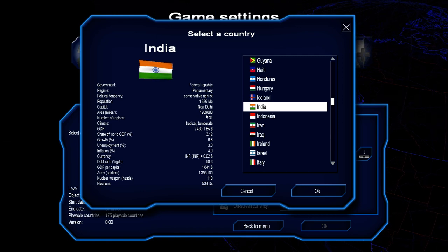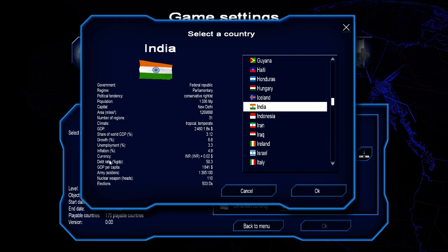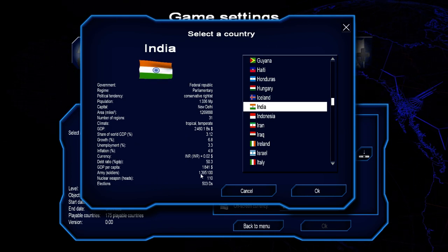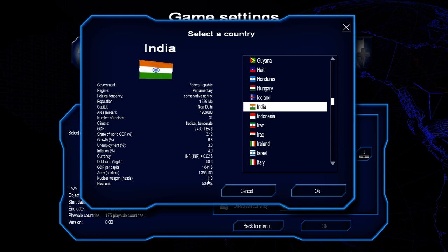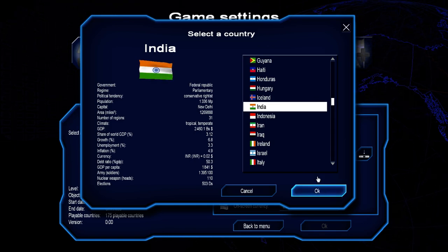The GDP is 2.4 trillion — that's a pretty big GDP. But GDP per capita — there it is — less than $2,000. That's horrible. The army is huge, and elections are in 500 days. So we're going to play as India here.